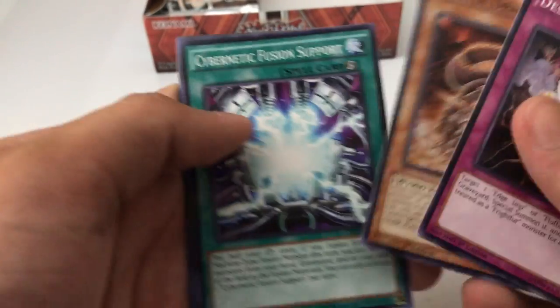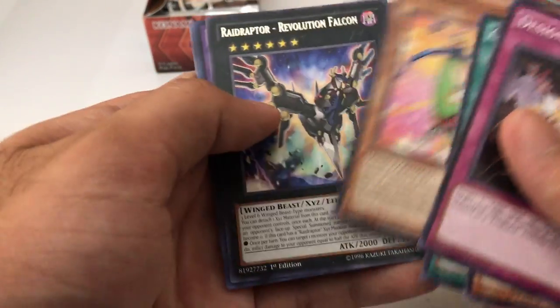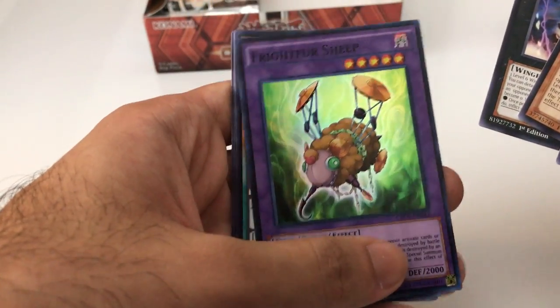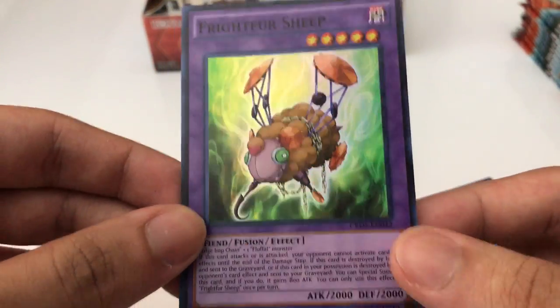Designer Magma Dragon, Cyber Kinetic, Fusion Support, Performa Power, Raid Raptor Revolution — and a super rare: Fight for a Sheep! The rest are just regular commons. Nice.